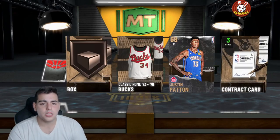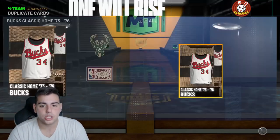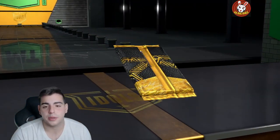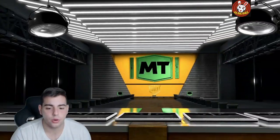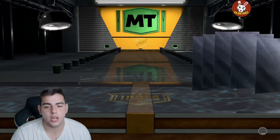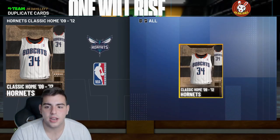Nothing in this pack, but we got a Ruby — Patrick Mills, the budget beast right there. Let's keep it going. We got two pulls in this one. I'm really looking for a Pink Diamond Manu Ginobili. That's what I'm aiming for, and nothing. Ruby again — Patty Mills and Luka Doncic. That's not bad. I'll send him to auctions.